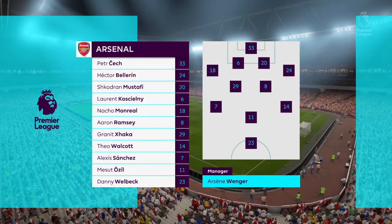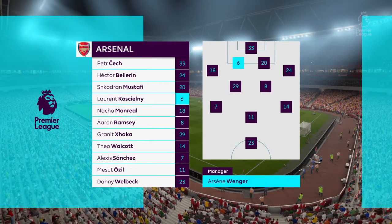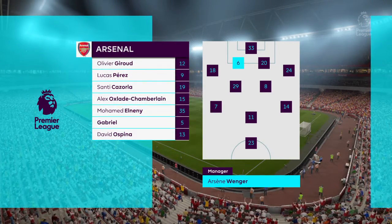This is the Arsenal line-up. The goalkeeper starts in goal. Monreal starts alongside Hector Bellerin in the full-back position. Granit Xhaka starts with Aaron Ramsey in the centre of the pitch. Danny Welbeck is the sole striker today.